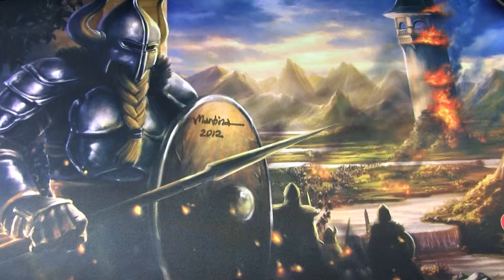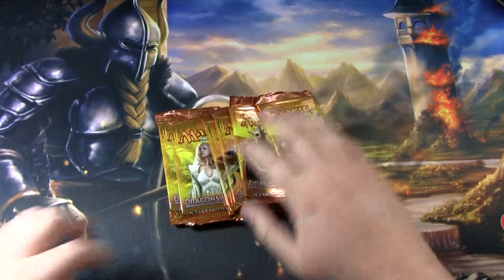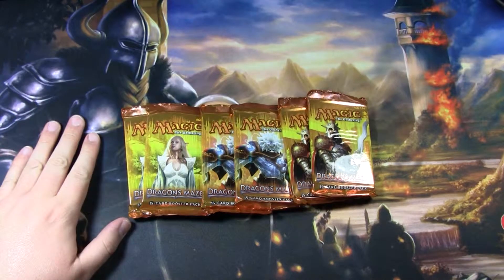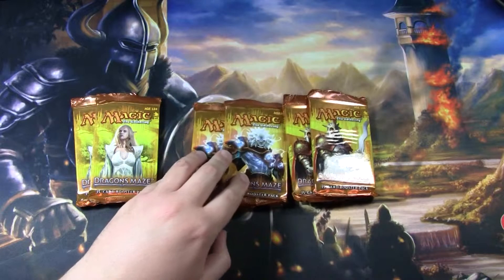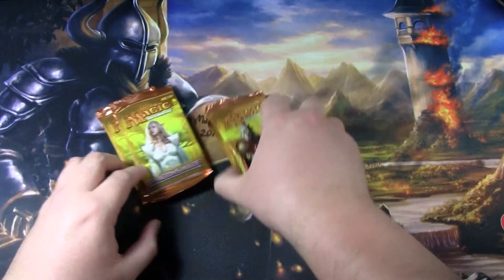Welcome to a new episode of Magic the Opening. In this episode, I'm going to be opening up six packs of Dragon's Maze. You've got two or three different arts each depicting the maze runners — two for Selesnya, two for Izzet, and two for Boros. Let's get opening.